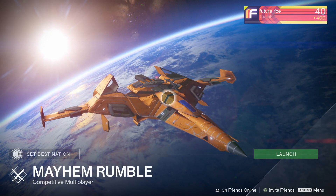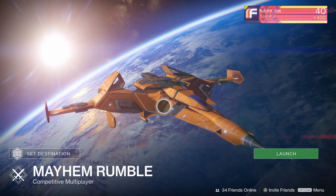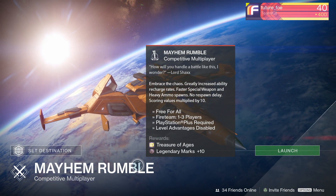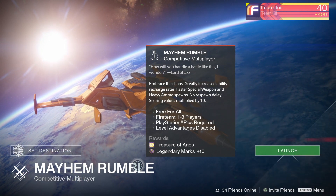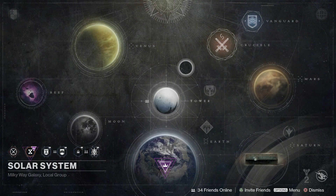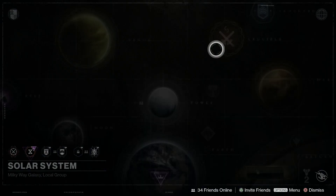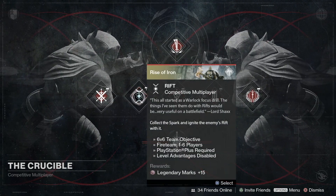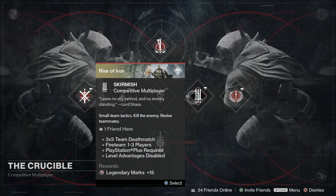Starting with the weekly featured Crucible playlist, we have the return of Mayhem Rumble. The one week I didn't cover the weekly activities, we had Rumble — I'm sorry I couldn't tell you about it, but I did play it for four games or so just to finish that part of the record book. Finally, I can move on. The other playlists available this week are Clash, Rift, Elimination, Skirmish, and Rumble Supremacy.